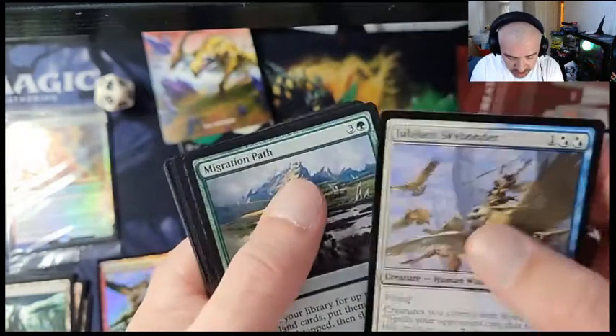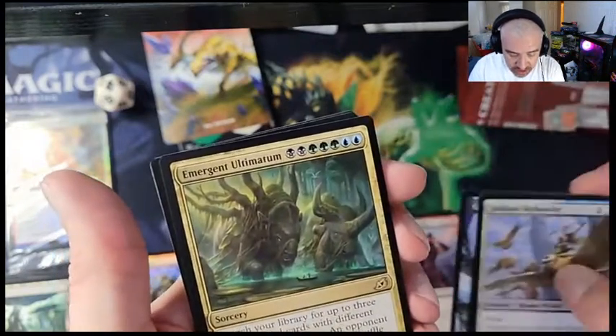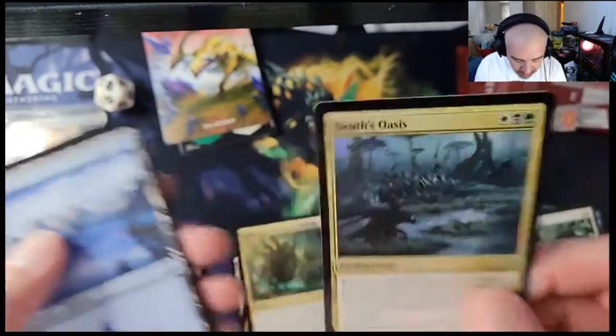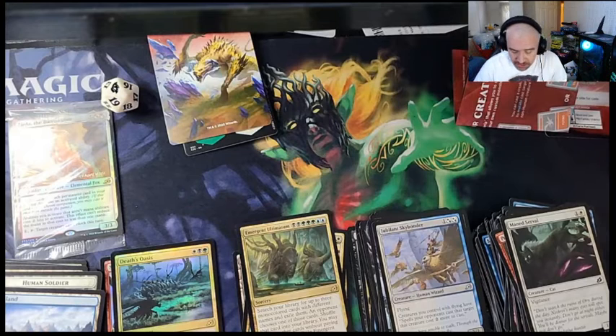Can we get something cool? We got the Emergent Ultimatum and Death Oasis — so we got a foil rare! Not bad. Like I said, it's a quick little snippet. We'll add all these up — I don't think we really got much here, but hey, it's always fun opening packs.